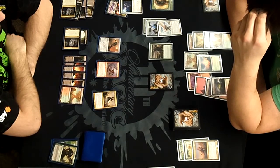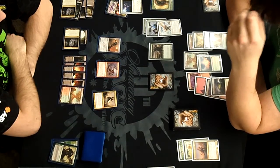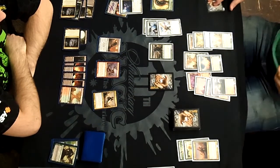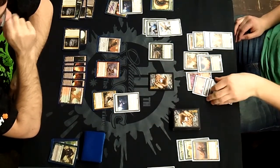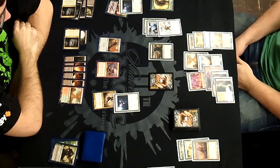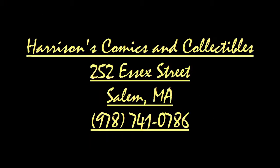Peter has two cards in hand as we enter the 20-minute mark. He's going to Oblivion Ring — pretty easy decision, you get rid of the biggest threat. I ponder this over for a bit, but in the interest of saving time I cut the video short — I end up losing that one.